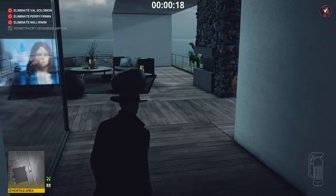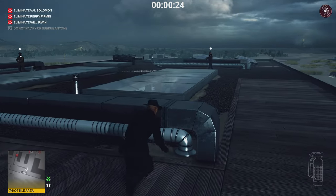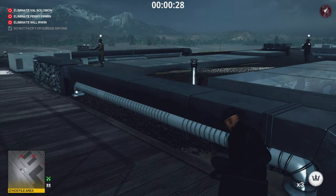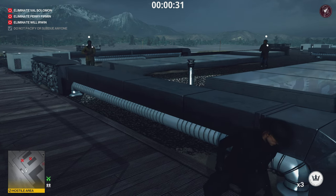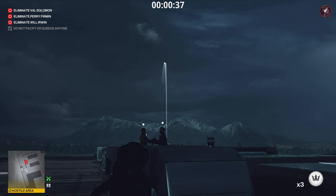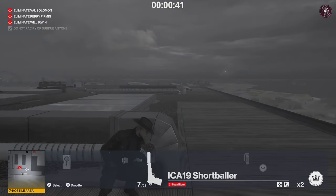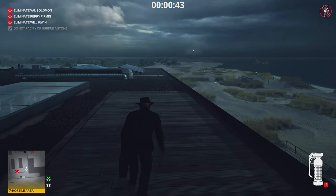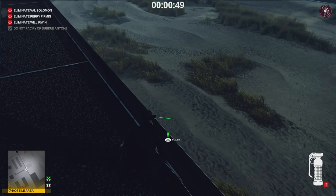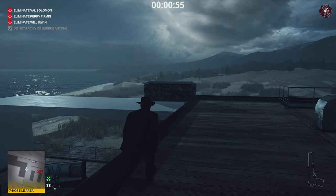We're going to lay our trap — which is essentially what the thumbnail gives away, as well as the briefing and the contract title card. What we're going to do is wait for these two guards to start talking, then throw a coin on the other side of the area to get them to turn around while we set the trap. We take out the frag grenade, come to a location about halfway across, and place the frag grenade as far as possible on that side. We'll detonate it a little later on.